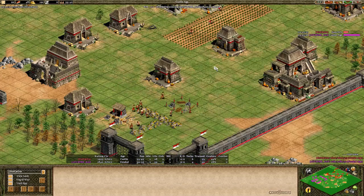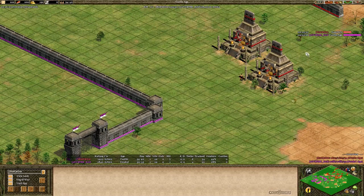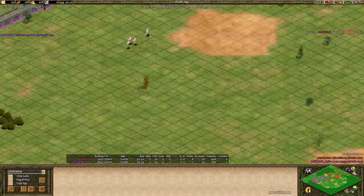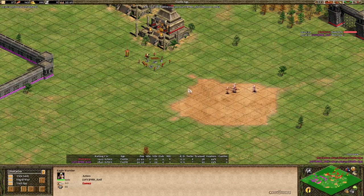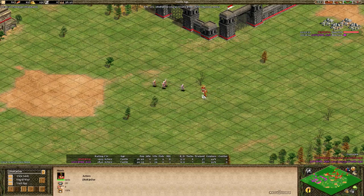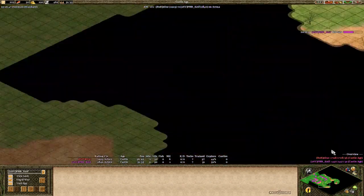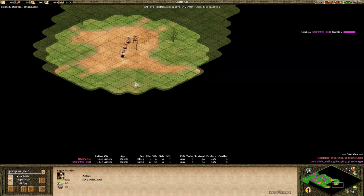Those relics will help bring some gold. We see Purple hitting castle age around 16 minutes. Eddie already has quite a few eagle warriors and tries to get a conversion on Purple's scout — monks are pretty slow so the scout gets away. Purple hasn't found any of the relics or done much scouting yet, so it's probably a good move to keep the eagle alive just to do more scouting. He sees that Eddie is going for monks and eagles.